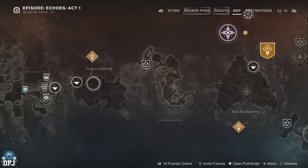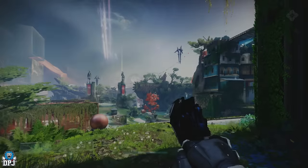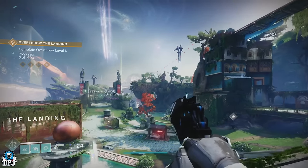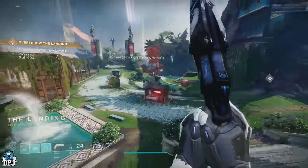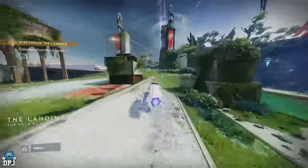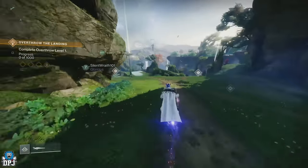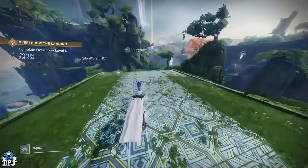Once you have cleared all three overthrows — one in each area — and killed the secret keeper of the Witch Queen in each area, you need to head back to the Landing. Upon coming back here, you should see a yellow beam of light going into the sky in the distance. This is within the Refraction area. Make your way over to this point — you can't mark it, so follow the path shown on screen.